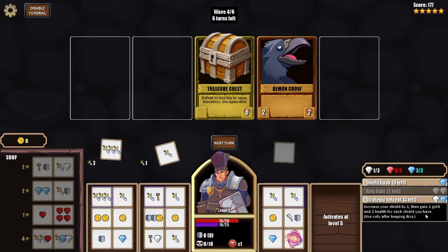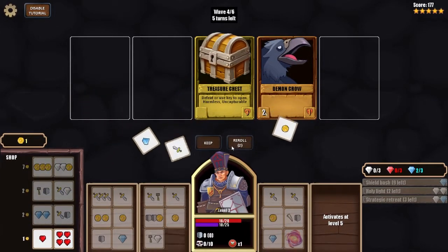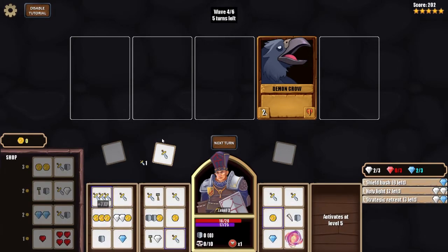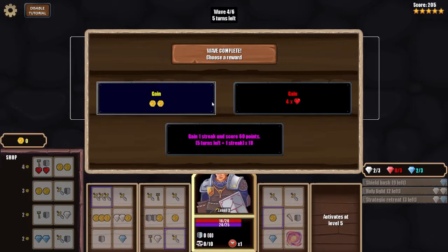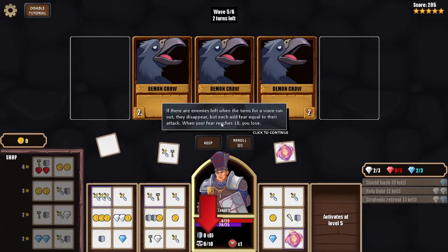I upgrade for 'increase shield by one, then gain one gold and two health for all shield you have.' I get a wave reward of four hearts — I think that refills my health rather than increasing max. Two turns left and a bunch of crows appear. If there are enemies left when turns run out they disappear, but each adds fear equal to their attack value — if fear reaches ten you lose.